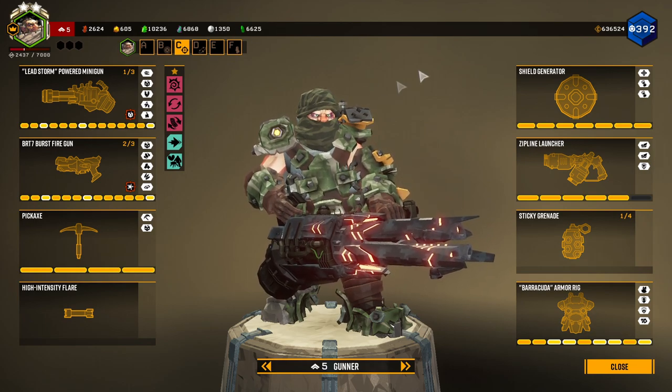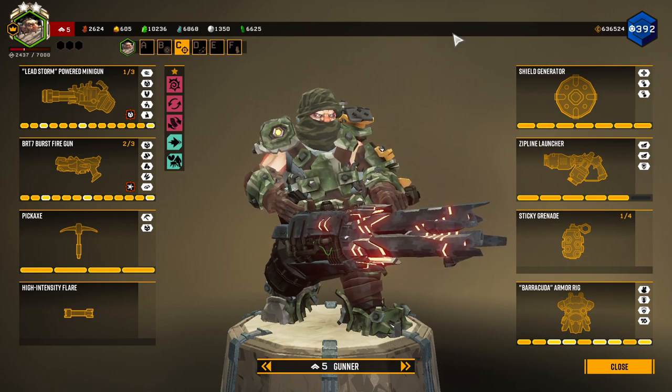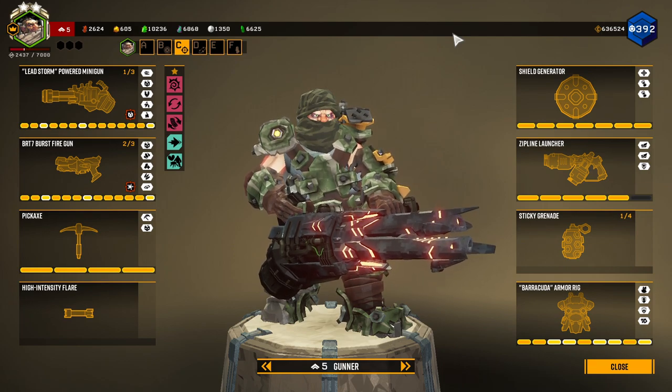Hello. Welcome back to the Deep Rock Galactic video, y'all. In today's video, I'm going to be going on a solo hazard 5 mission with Gunner, taking the Lead Storm as my primary and the First Fire Gun as my secondary.